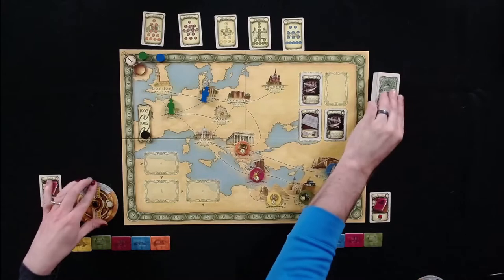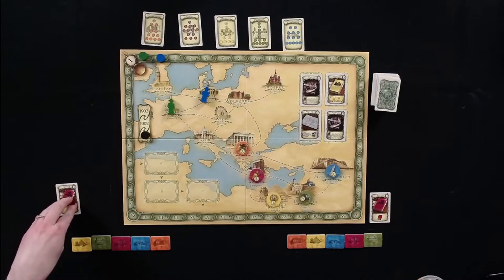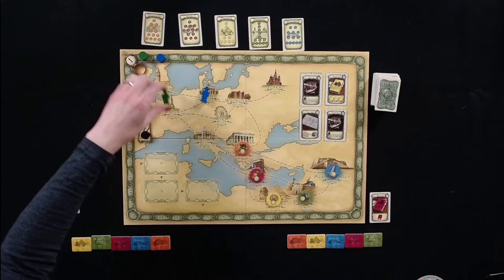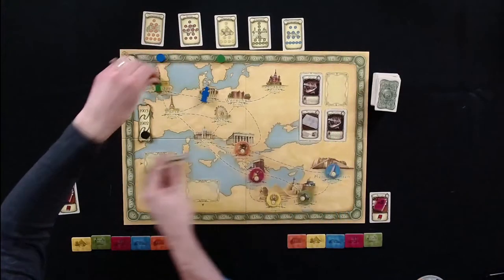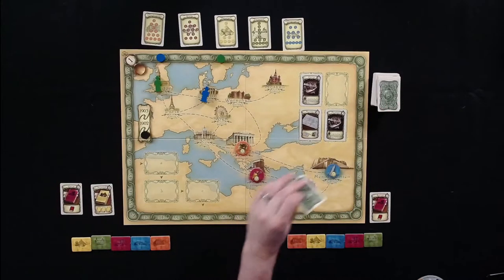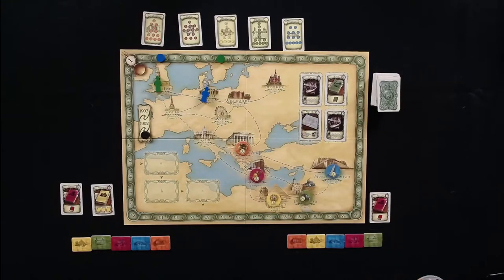Melissa draws another card and decides to go to London, spending one movement and four research for five weeks total. That gives her three special knowledge in yellow, which is Egypt. She couldn't pass it up — it took some time to study that much Egyptian history.